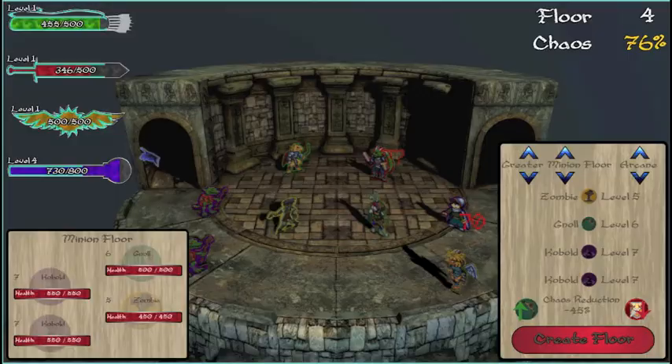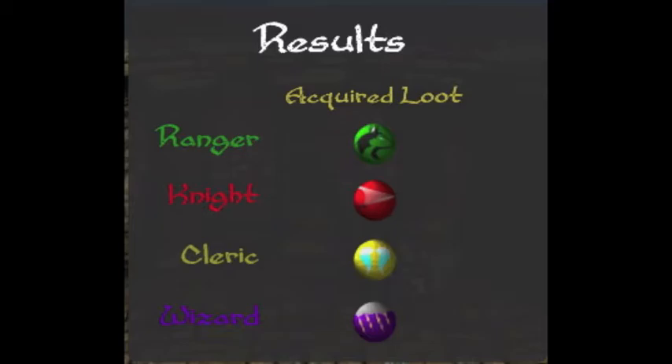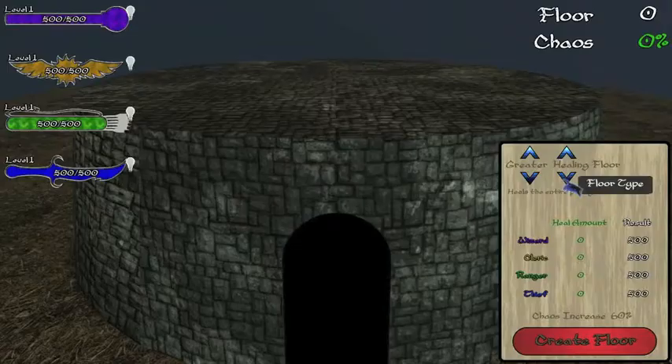Loot floors are the only way that adventurers can gain abilities and items. Copper, silver, and gold are the levels of loot floors, each one granting more powerful abilities than the level before it. The first time a loot floor is placed, all adventurers will receive a random ability from the three abilities they have access to on that level of loot floor.